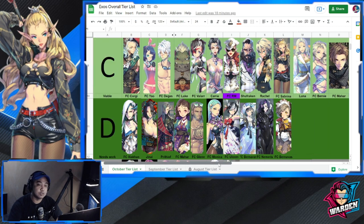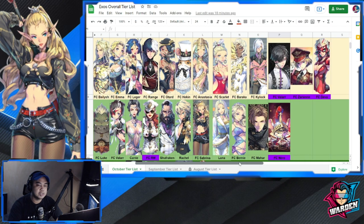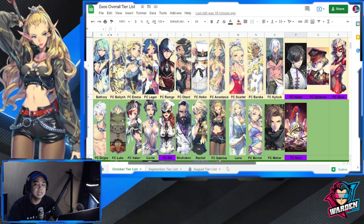For Tier B, no changes except new additions. FC Deva, previously in Tier C, is now in Tier B. She gives anti-health regeneration and additional attacks if she attacks a specific hero, and if that hero's HP drops to 50% or less she gets additional attacks. She's still viable — I think she'll be good in Tag — but for your main PvP team, she's not quite there yet.